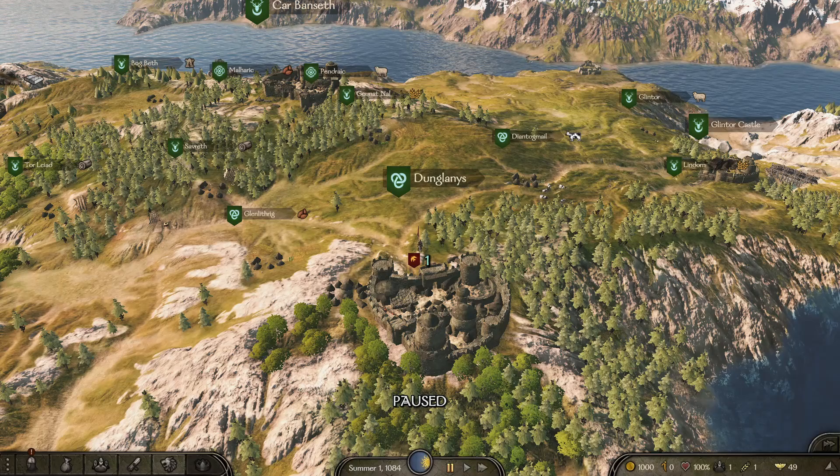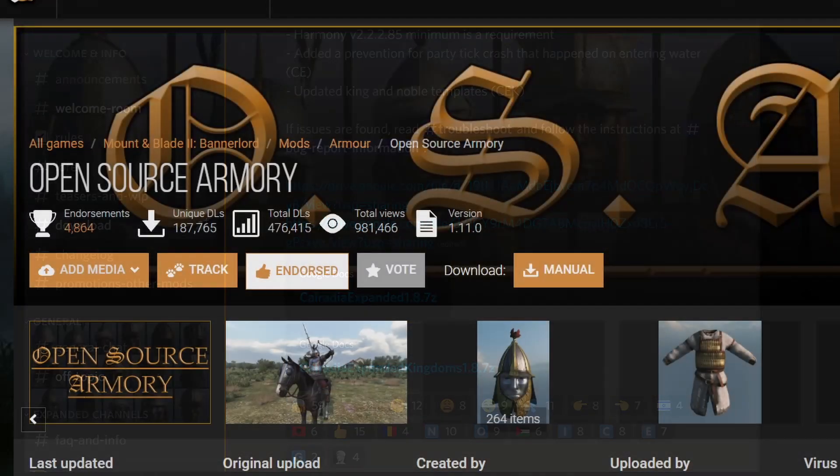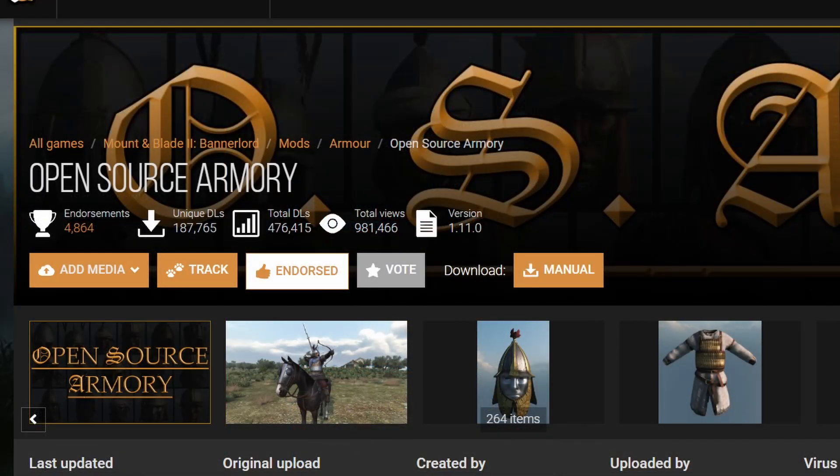I'm going to show you exactly where to get all these files. To get Expanded and Expanded Kingdoms, you need to go to the Discord page — I will have a link in the description below. Under the Download tab, you will see the files. Download both of them unless you just want to run Expanded. Then head over to Nexus to grab Harmony and Open Source Armory. I will have links to both Harmony and Open Source Armory in the description so you can easily find them.